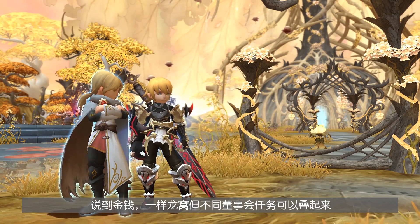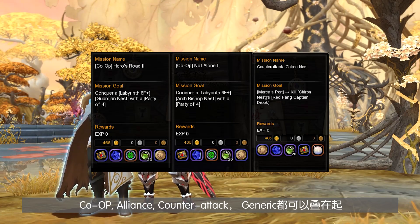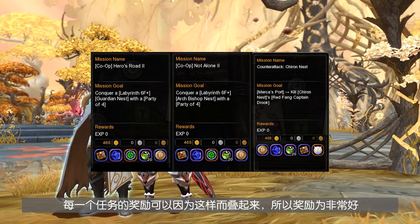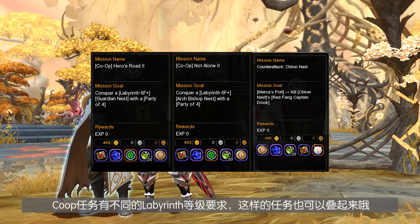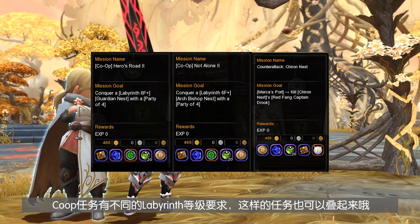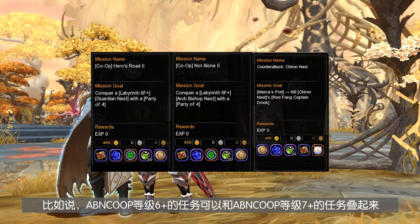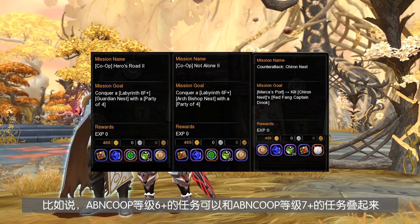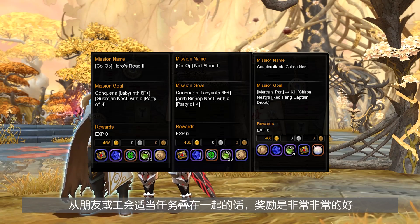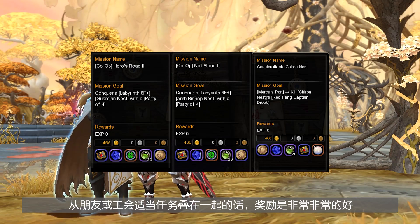You can also stack different board missions of the same nest together. For example, you can stack a Co-Op, Alliance, Counter-Attack, and Generic Board Mission and Quest of Archbishop Nest. In this way, you can maximize the use of FTG and earn a tremendous amount of gold from the rewards at the end of the run. For Co-Op missions, they usually have a Labyrinth Difficulty of 6 or higher, and Co-Op missions of different difficulties can stack as well — for example, a Co-Op Archbishop Nest of Labyrinth Difficulty 6+ can stack with one at Difficulty 7+. Finding friends or joining a guild to stack the right mission board quests is definitely very rewarding.